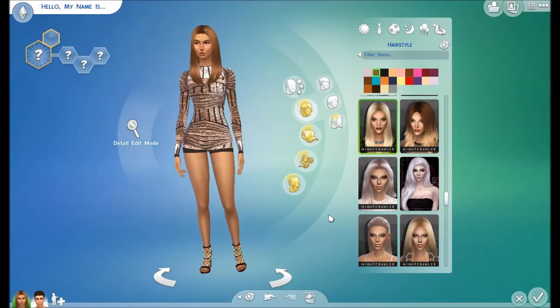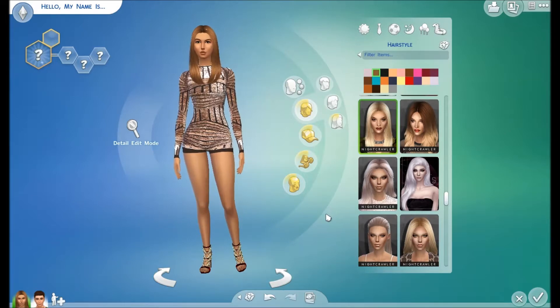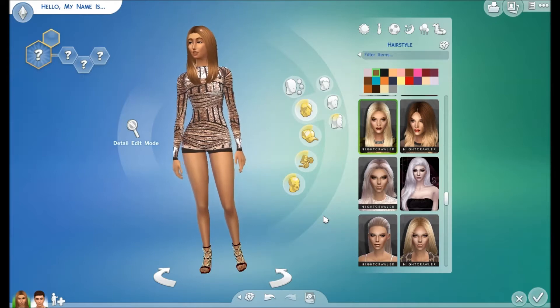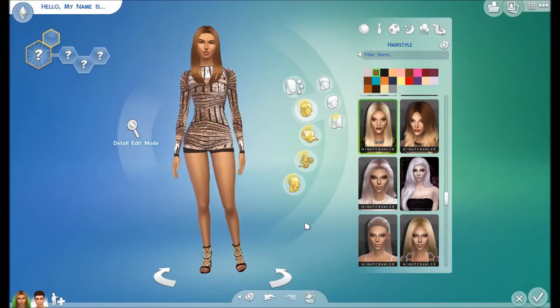This week we kind of lucked out with the female hair. I think there are like three new hairstyles, and all of them look to be pretty amazing, so I'm pretty excited that we actually got some good hair in The Sims 4. That's probably the thing I'm most excited about in this custom content showcase — the female hair, because we've got three new awesome hairs.